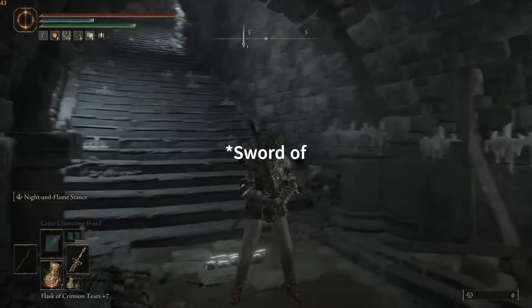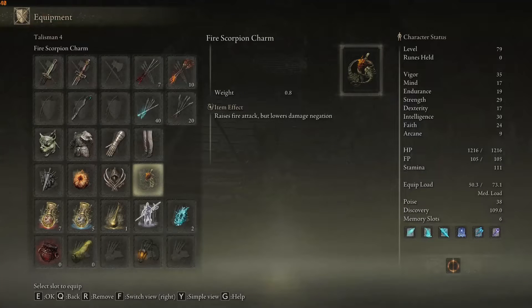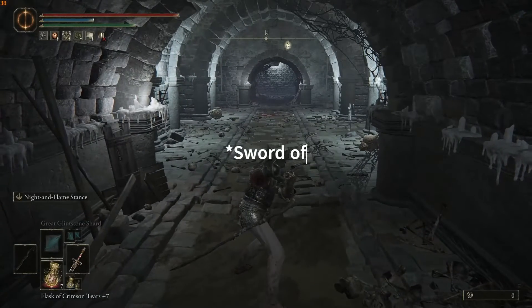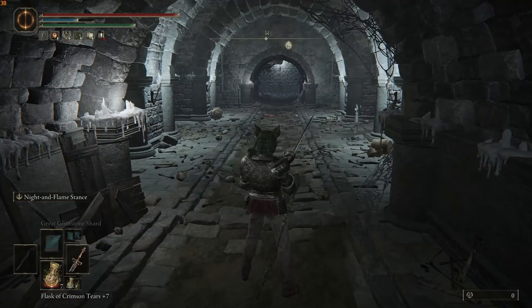So what you're gonna need is the Knight's Flame Sword, which is what's working best for me, and the Fire Scorpion Charm — it raises fire attack but lowers damage negation. The Knight's Flame Sword has a flame attack, and an Ulcerated Tree Spirit is weak to fire. I'm gonna demonstrate.